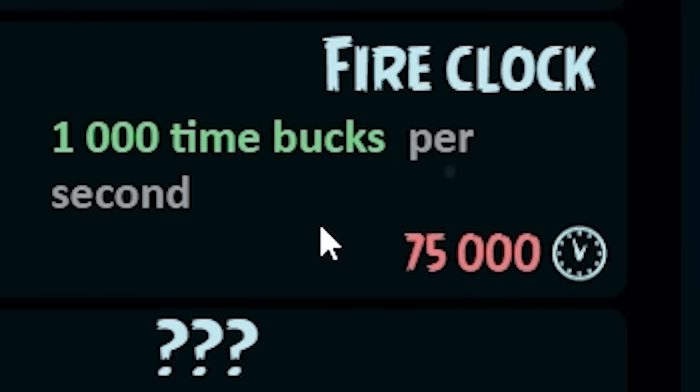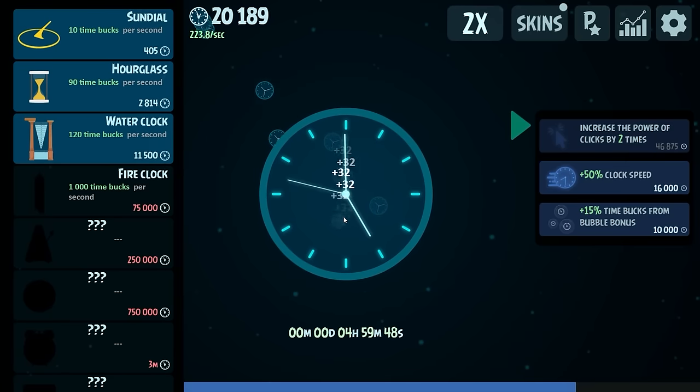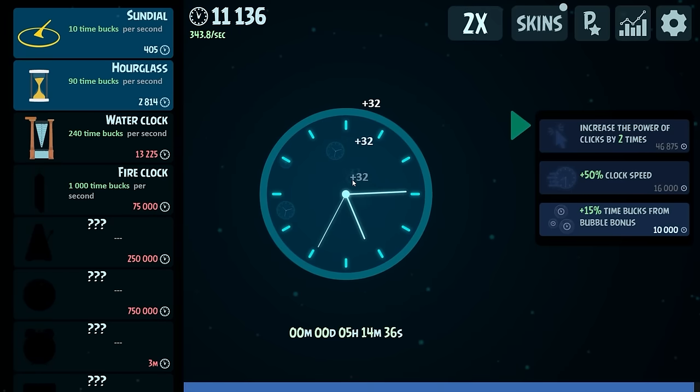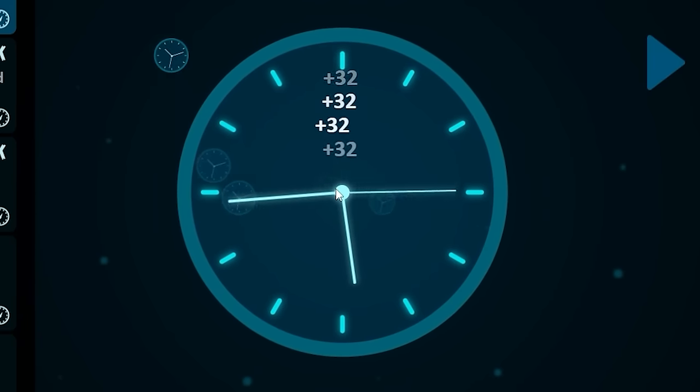Next we're trying to buy a fire clock — I don't know what a fire clock is, but if that's a real thing can someone send me one? We now have 1,000 clicks and we're getting 32 per click, so we're saving up money pretty quickly — we're already at 22,000. I'm going to buy another one of these, that's going to give me like a 50% income boost. I just don't like having things there that I can buy that I don't. I'm a clicker by nature.